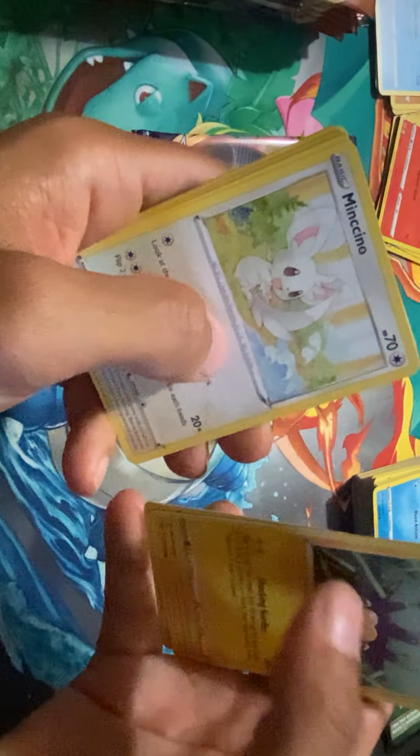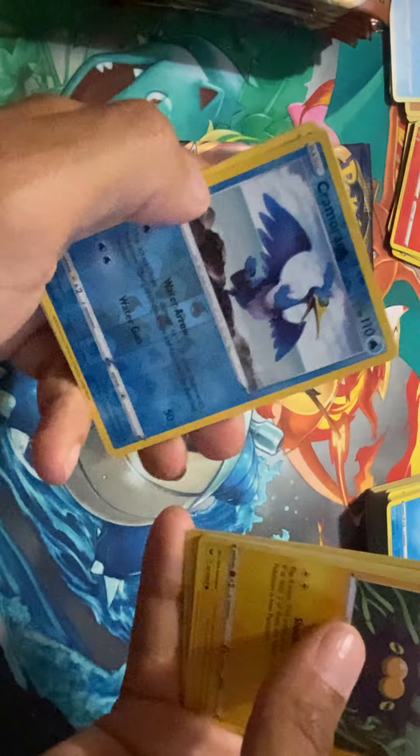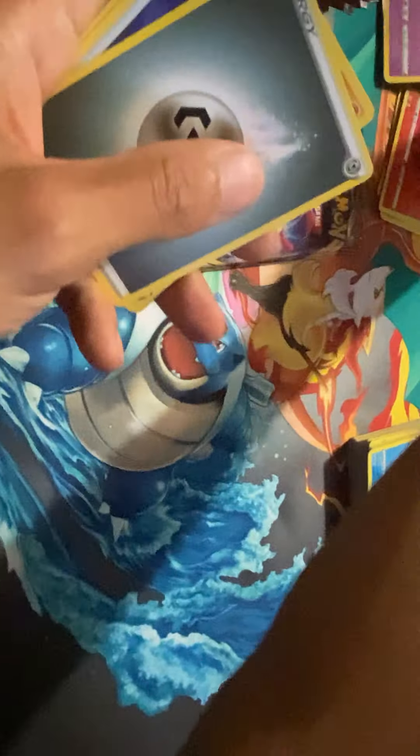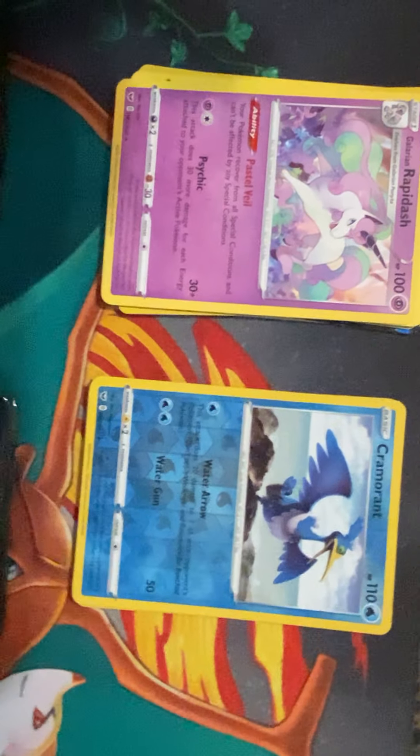Rhyhorn, Mincino, Chinchou, a Cormorant holographic, and a Galarian Rapidash. Again. Powpad, Kingler, Rhydon. You're getting a lot of those pony things — the Galarian Ponytas and Rapidashes.